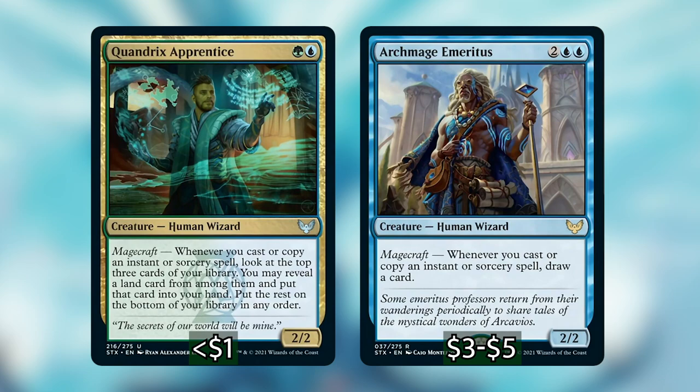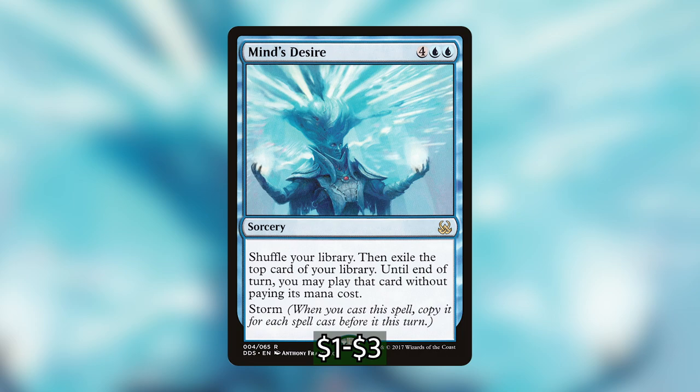Now let's talk about the storm cards themselves. I've basically grabbed every storm card that exists for blue-green. The all-star in this deck is Mind's Desire, because first it's a storm spell so it copies itself a whole bunch of times, getting Jadzi triggers for all those copies. Additionally, you exile a card for each copy and the original cast, meaning you can further thin your deck and get a lot of card advantage from one card — and you get to cast all of those spells or play those lands this turn for free. It's even better than Jadzi because you don't even have to pay for those spells.